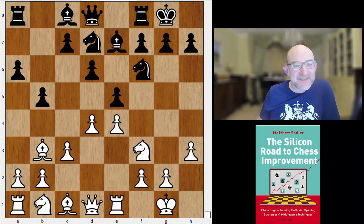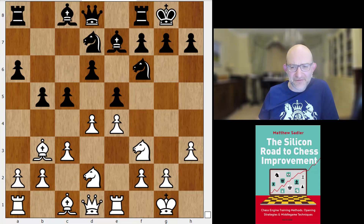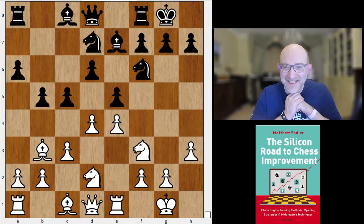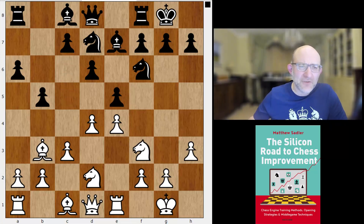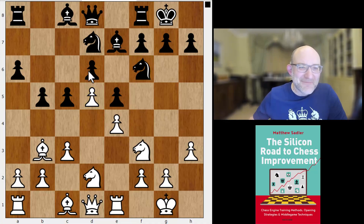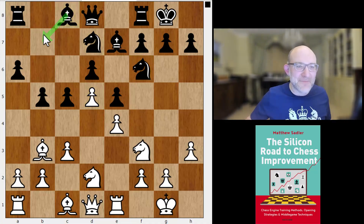D4, knight bd7, knight bd2, and now a really interesting idea: c5. I've only seen this line before in Victor Bologan's book, called Bologan's Ruy Lopez. He called it in chapter 34 the Accelerated Breyer. The point is that Black normally plays bishop to b7, but here Black plays c5, and the essential idea is that if White plays d4 to d5, Black hasn't committed the bishop to b7, where it just looks at the pawn on d5. So that bishop can go to a more useful square later, like d7 for example.